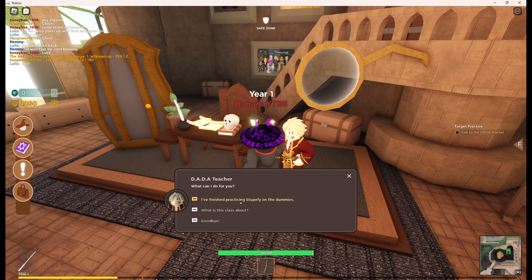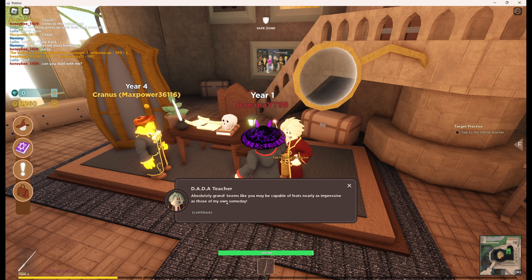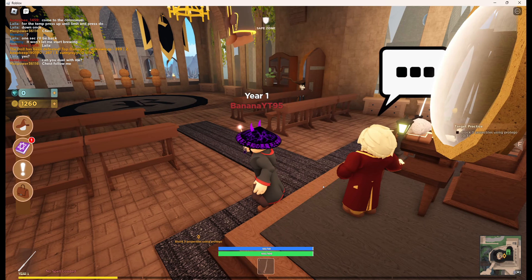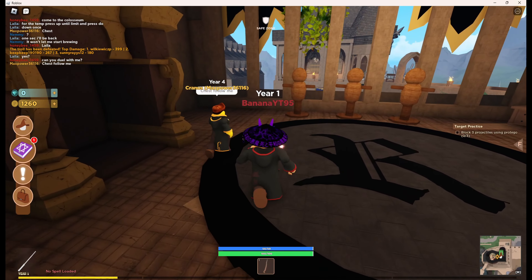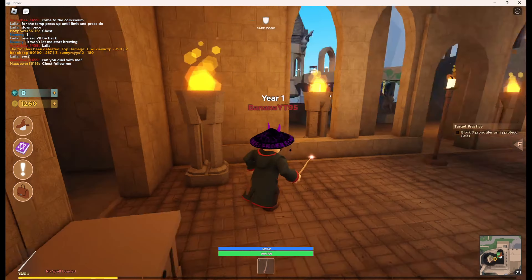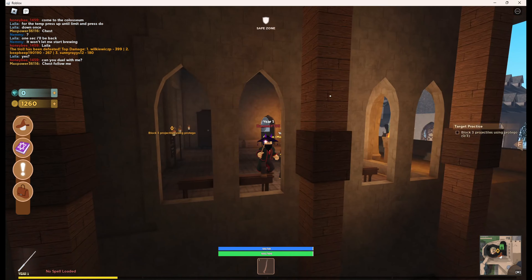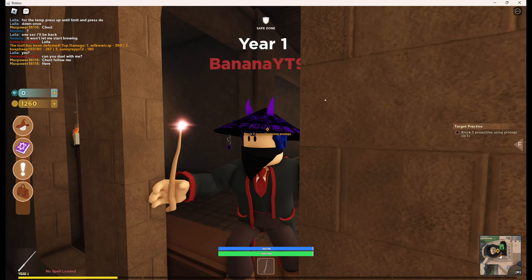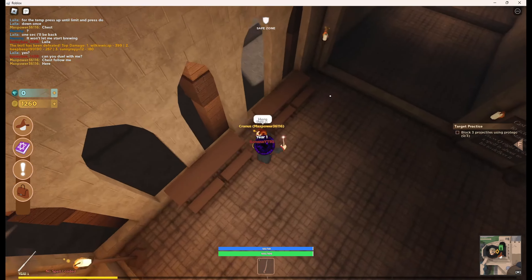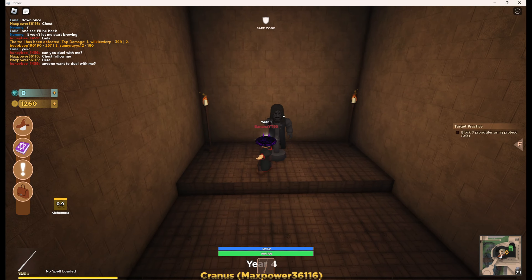'Seems like you're capable - capable of feats nearly as impressive as my own.' We'll follow him. That's kind of expensive. So out here, down here... where are we supposed to be? I don't see anything. 'Troll has been defeated.' Oh good, that's good.